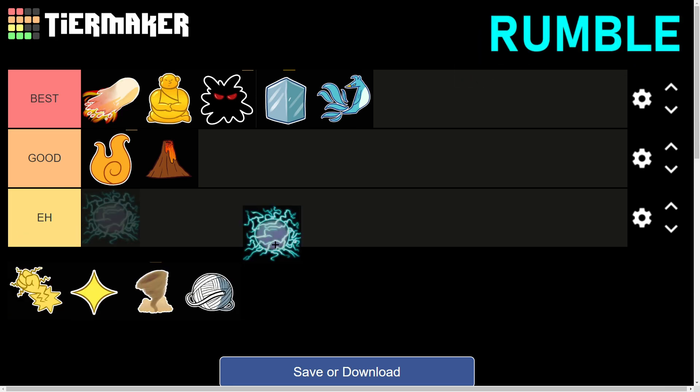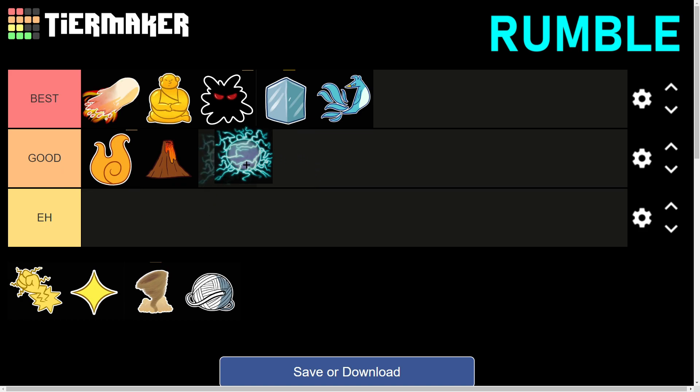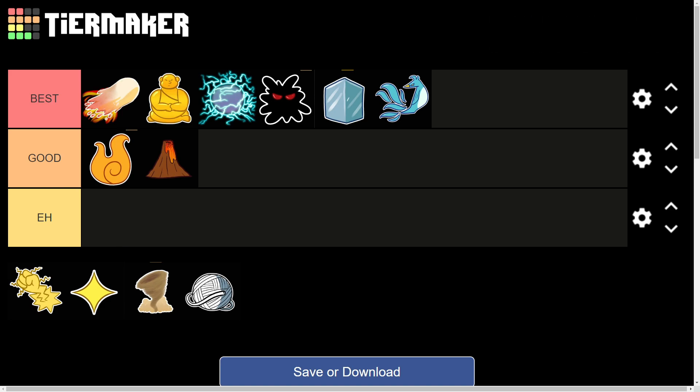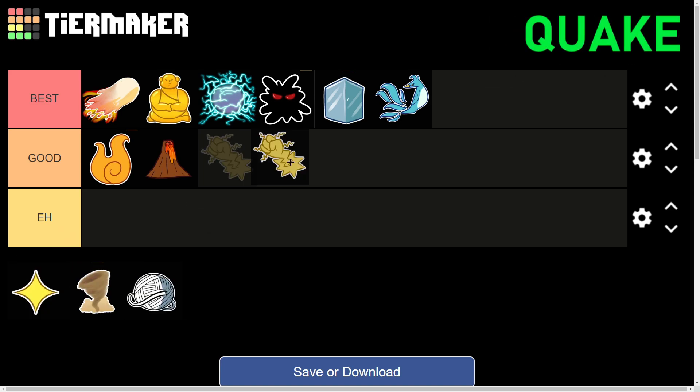Moving on, we have the Rumble fruit. Nowadays Rumble is getting very popular for PvP, especially for its stunning moves which enable really strong combos. Similar to Dough, it works well with almost everything you pair it with and deals a lot of damage. However, comparing it to Dough, I think Dough is a bit stronger — with full stat points Dough can easily kill an opponent, while Rumble would struggle slightly. Dough remains above Rumble and likely will for the rest of Blox Fruits.